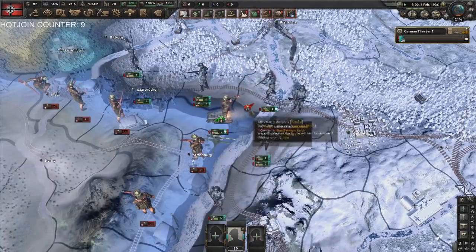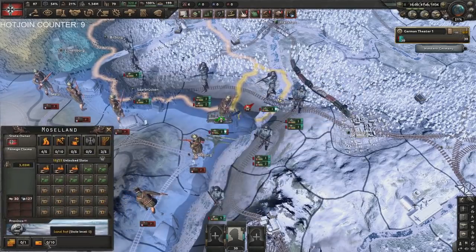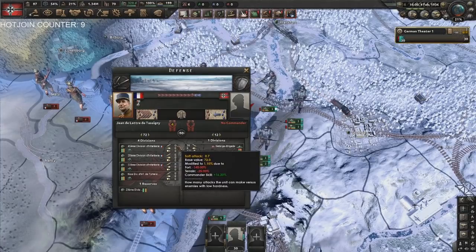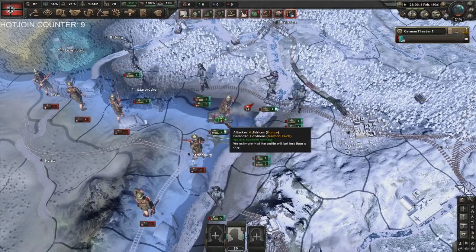Now look at the French — they have zero attack. This is super stupid, there's a level zero fort here, but they're attacking with a minus 140% fort penalty. Yeah, no France will ever want to attack you on the Maginot again.